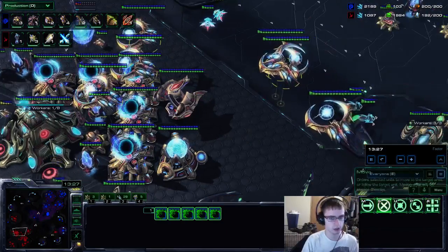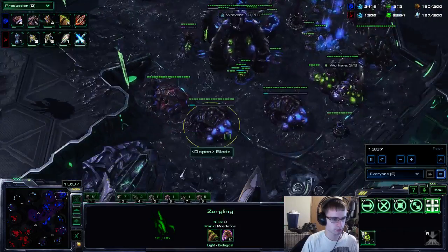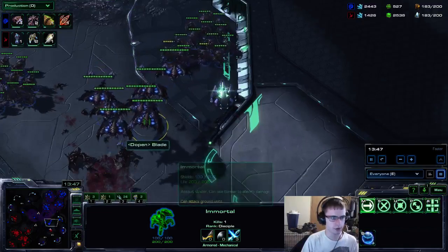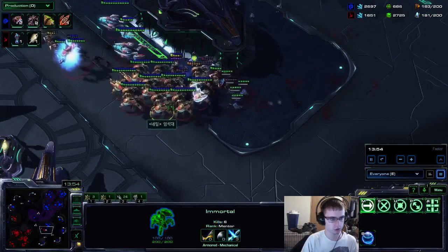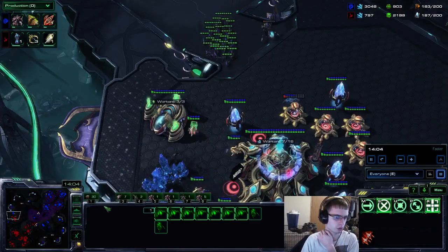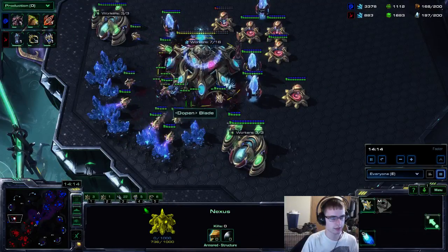He's doing the smart thing going into the bases because he scouted the broodlords. At this point, you want to start adding in vipers, broodlords, and hydras. The lings are pretty decently upgraded. Ultras are obviously not a very good option in ZvP when they do this style — every one of these immortals will one-shot an ultra, or very close to it. Broodlords are a much better and stronger option than going ultras.